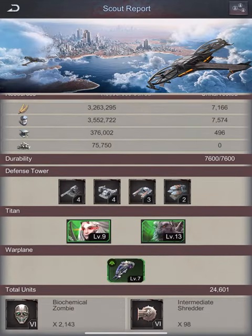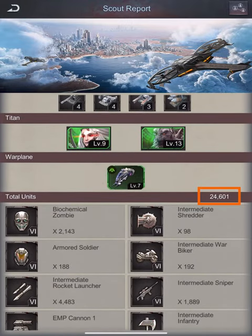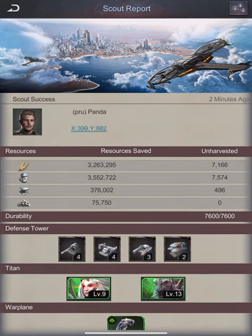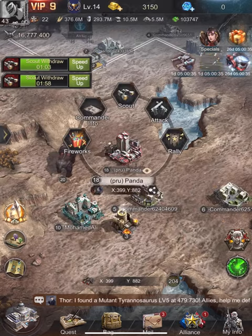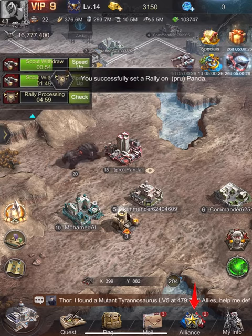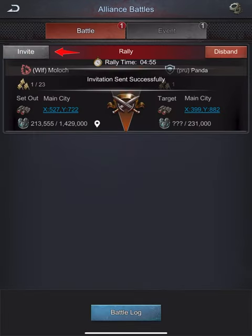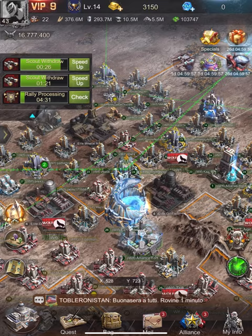This is a good example where this fleet will be effective. The target is poorly defended, the battle will be quick, and our losses will be very low. I will set up a rally, select my attack fleet, and send. I will then send an invitation in the alliance chat for my teammates to join the rally.